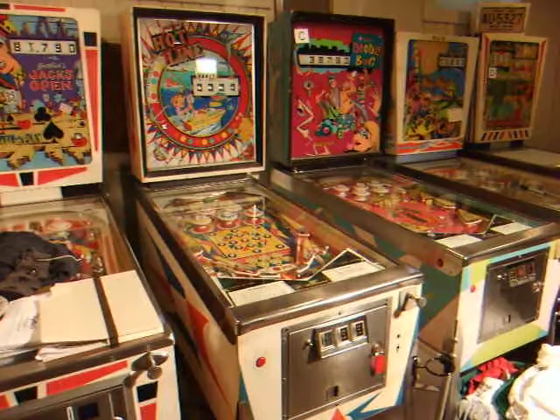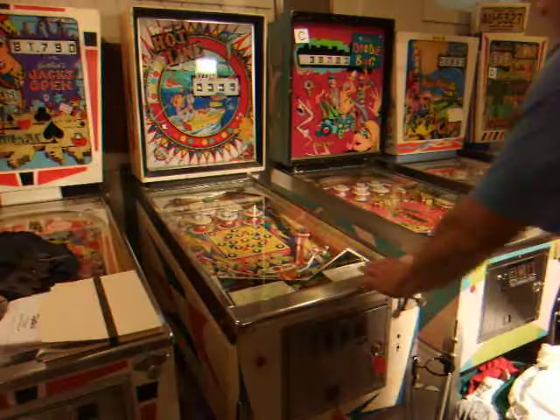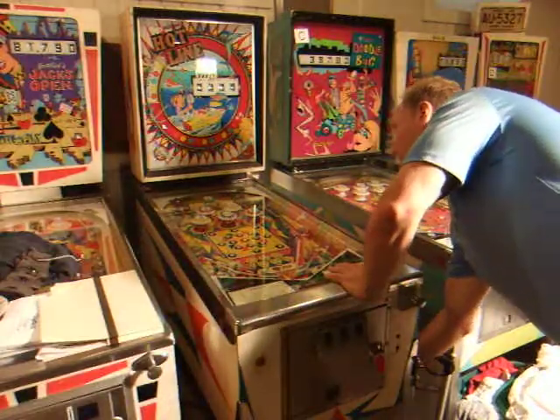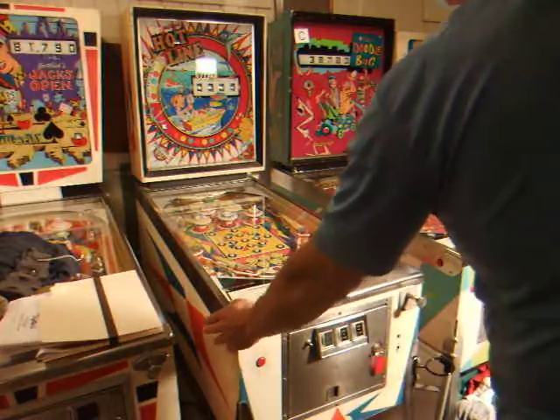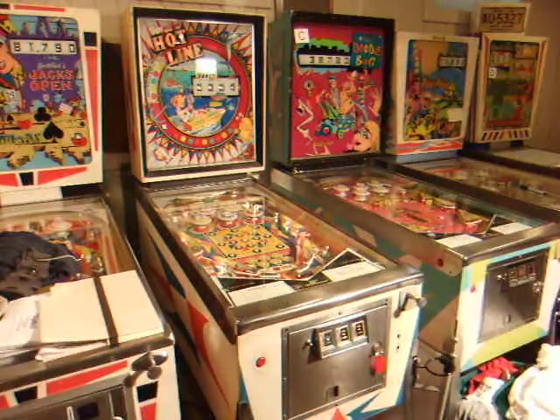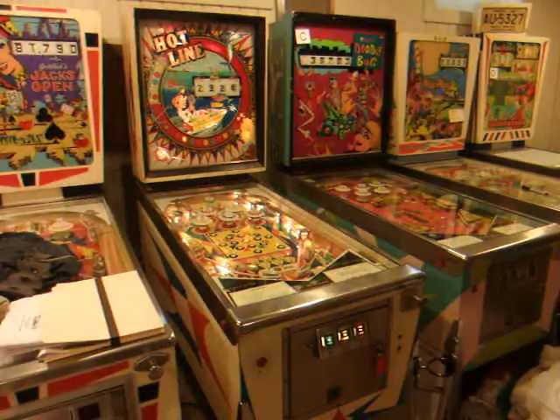Okay, so here's my Hotline. Right now it's turned off. I have a power switch on it that I don't think this factory — I think they came with kickoff switches. So I turned the power switch on and it looks like nothing, I guess. Touched the flipper — now I don't know if you can see that or not, but it's game over on the back glass. Let me turn off this light here, maybe you can see a little bit better.